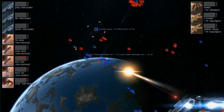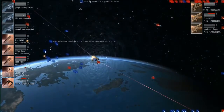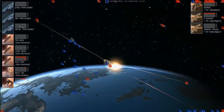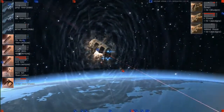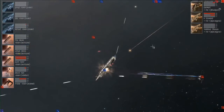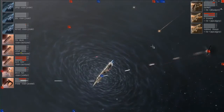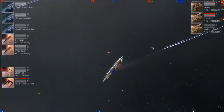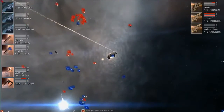Tusker Bastards just lost their Guardian, so with that gone, the clear path to the win here for Hun Reloaded — we might get to see the first flagship go down in the tournament right here. We're seeing Hun Reloaded with excellent target calling, taking out the pillars of the Tusker Bastards team. Both Rooks and the Guardian are gone — they now have no remote repping ability and no E-War ability. It looks like there's still a lot of damage coming out of the Tusker Bastards team as one of the Hurricanes gets obliterated.